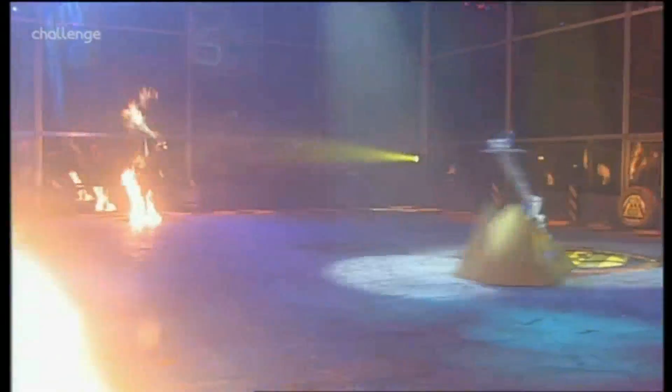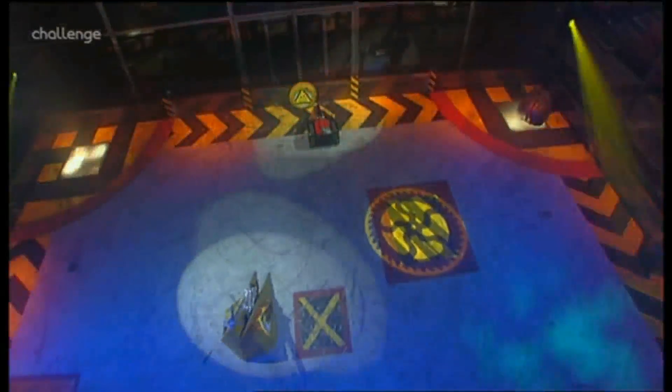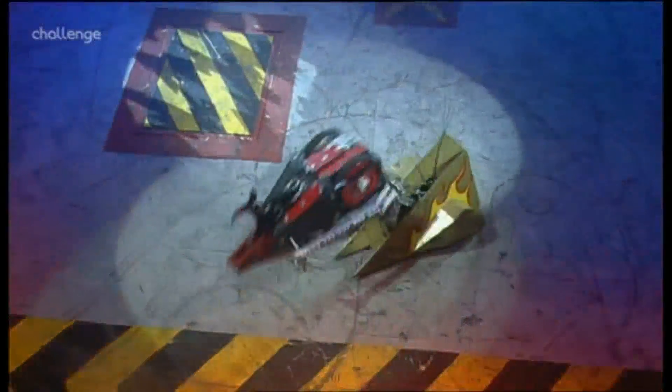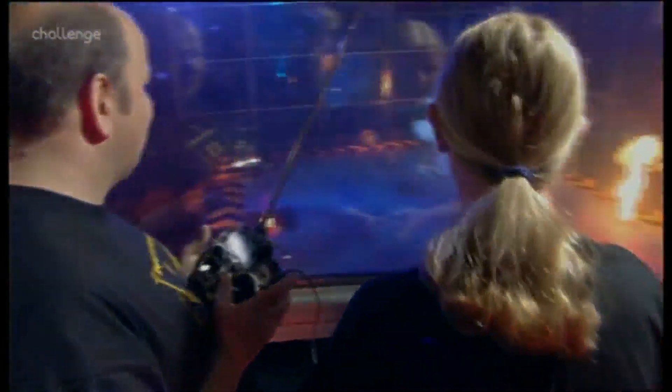We have green light for go from the ref. Immediately Dominator 2 after the Executioner, who tries to press that pit release button once, and twice, and misses! Not great control then, and three times — they've done it just about at the end, pressed the pit release button. There it goes! So what's the Executioner going to do with it? They threw themselves straight into the pit!